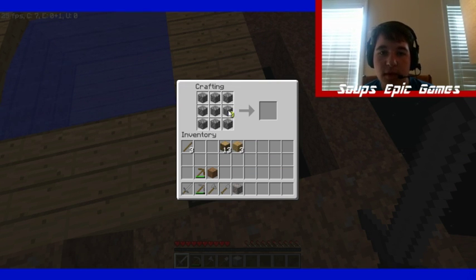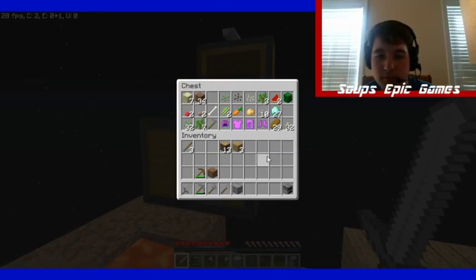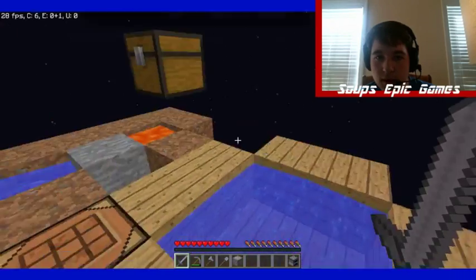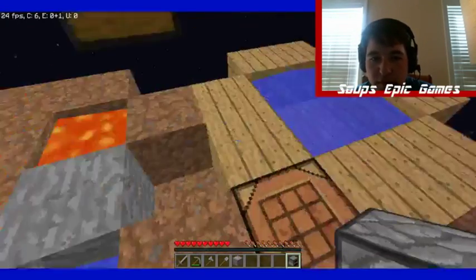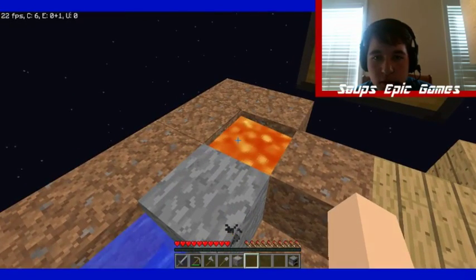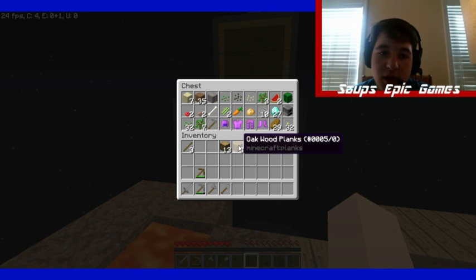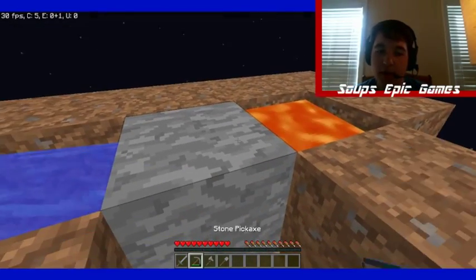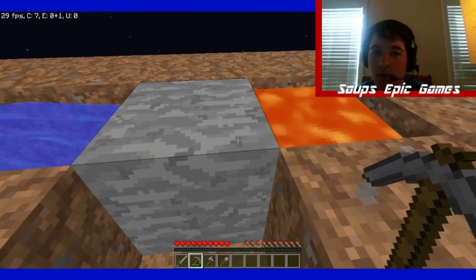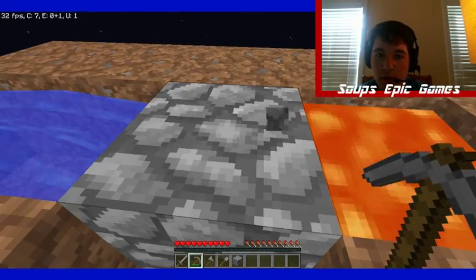And we just need a furnace. Alright, so we put this down, fill that hole. I got an idea — we're gonna put this in here so that nothing happens to it, it's important. And yeah, we're just gonna go ahead and mine enough of this stone so that we can secure all this dirt. We don't have to worry about that.